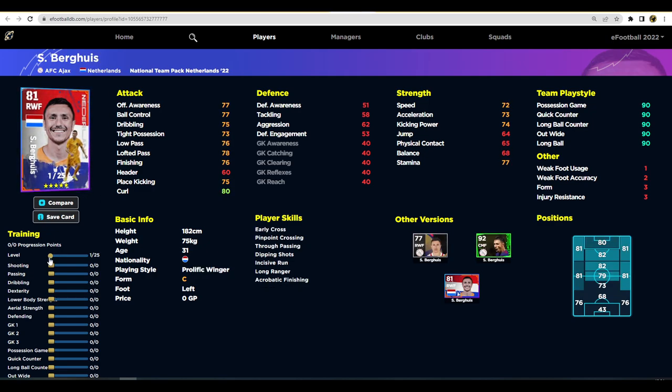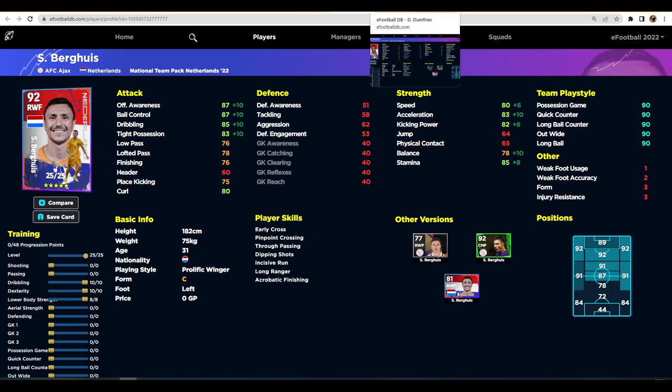Next up is Bergwijn, one of my favorite players to use in eFootball 22 and at the start of PES 2021 as well. With all wingers, you don't need to focus on anything but dribbling and pace - that's all you need. If you are struggling to play wingers in a good position, struggling to beat players with dribbling, or you're not the best dribbler, then I'd recommend using a right and left midfielder instead. But Bergwijn is very decent.